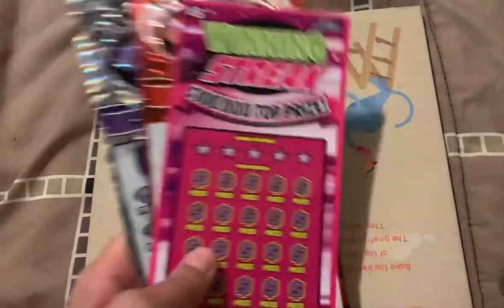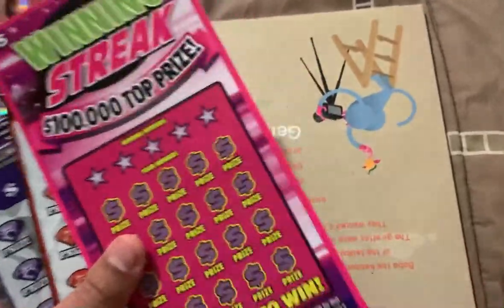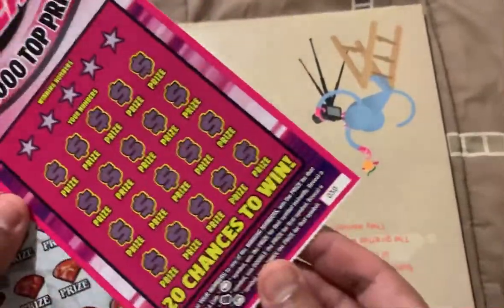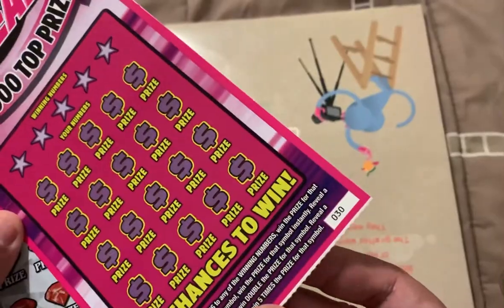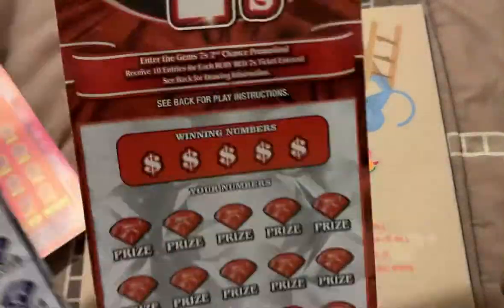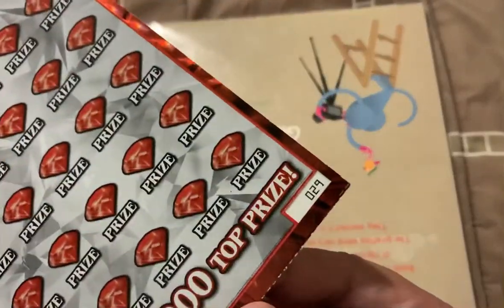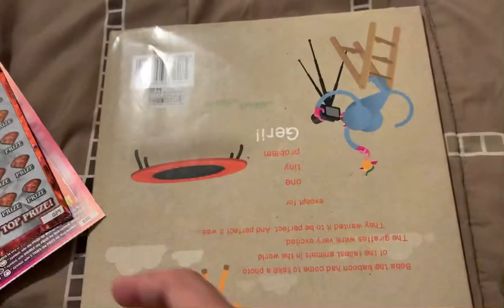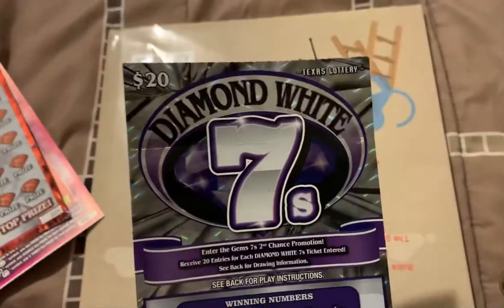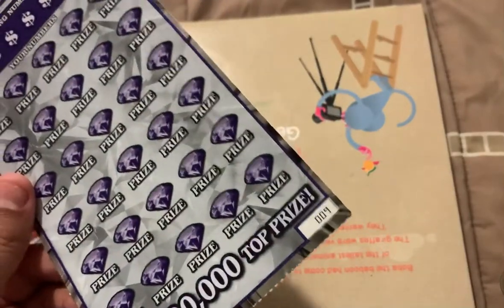I got a $5 Winning Street ticket, ticket number 30. Got a $10 Ruby Red 7s ticket, ticket number 29. And got a $20 Diamond White 7s ticket, ticket number 9.